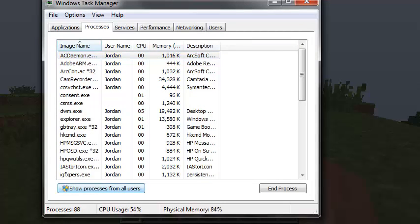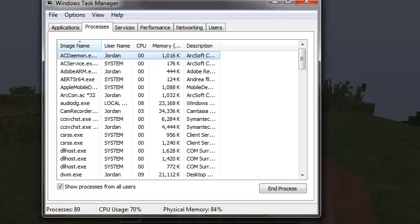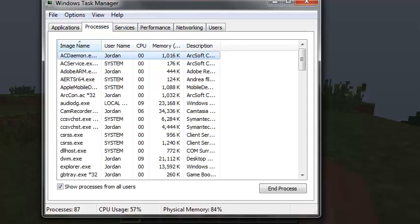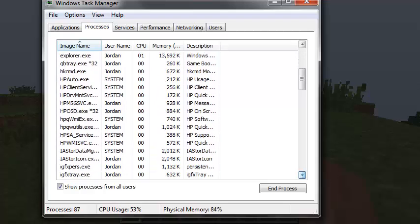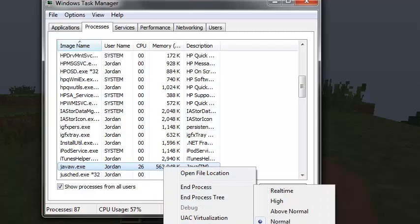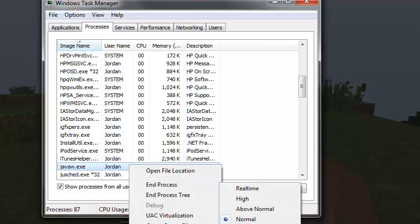Once you're in Task Manager, it's probably going to look like this on your screen. You're going to go over to Processes, and you're going to find java.exe — or Java, whatever it's called. It's taking up a lot of memory. What you're going to do is right-click it and go to Set Priority.